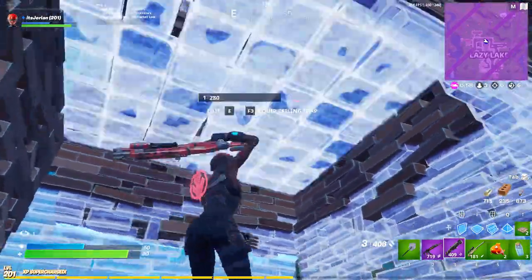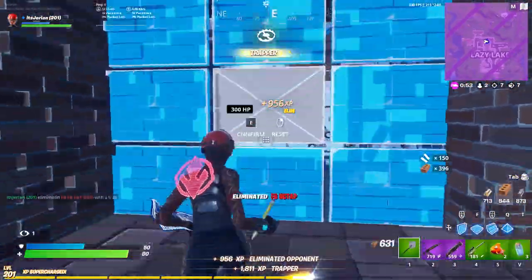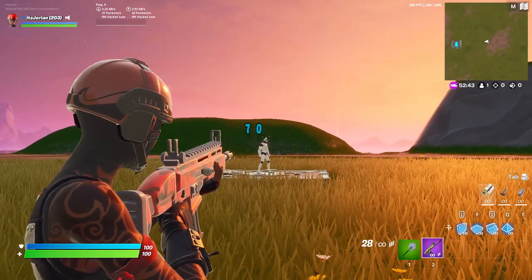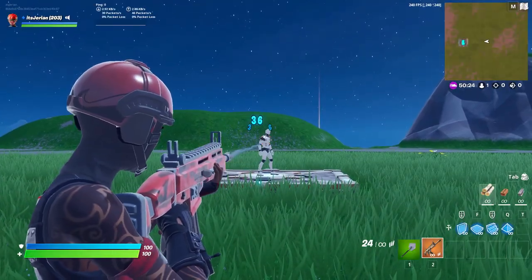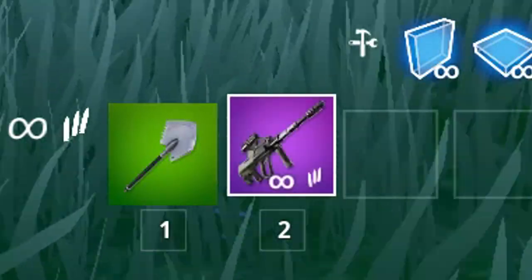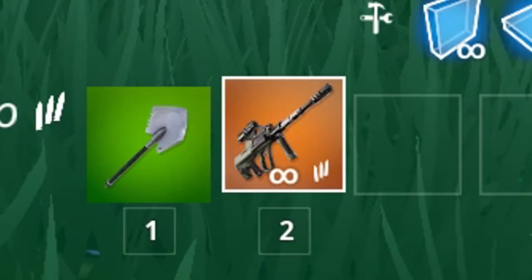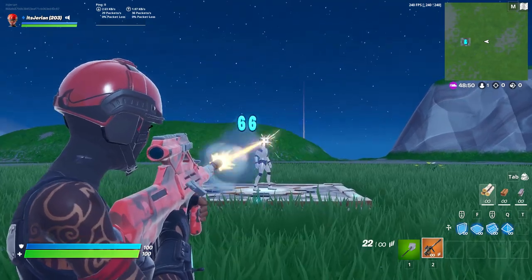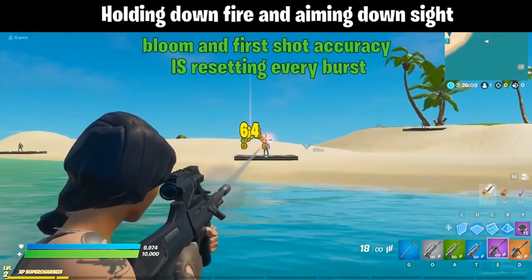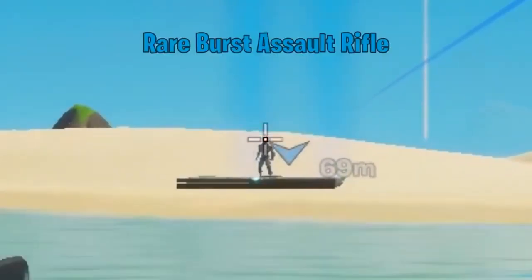But where does it stack up against the other Purple and Gold ARs? The Purple Scar does 35 to the body and 70 to the head, and the Gold Scar does 36 to the body and 72 to the head. Then the Purple AUG or Burst does 32 to the body and 64 to the dome, and the Gold does 33 to the body and 66 to the dome. In my last Weapon Guide video, I said the AUG was better than the Scar, mainly because of its little to no bloom and its potential to hit more than one bullet because it's a burst.